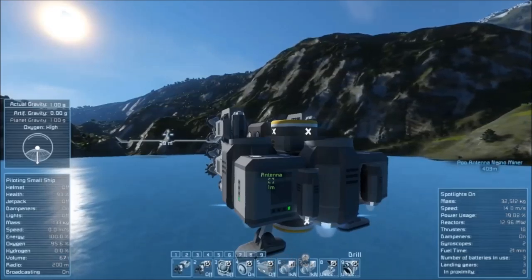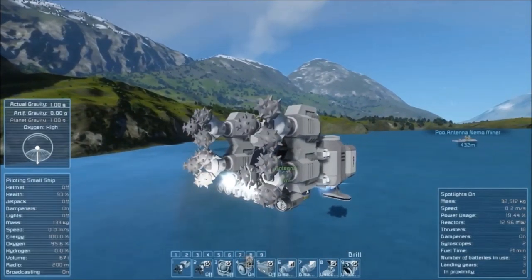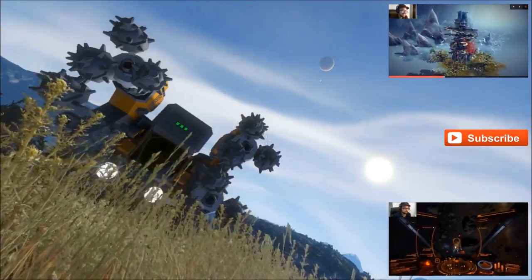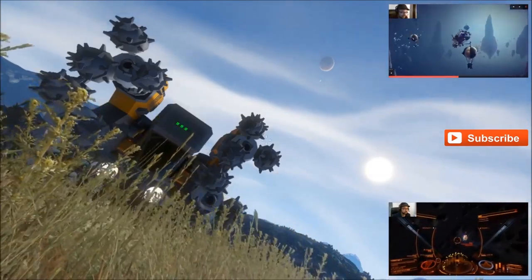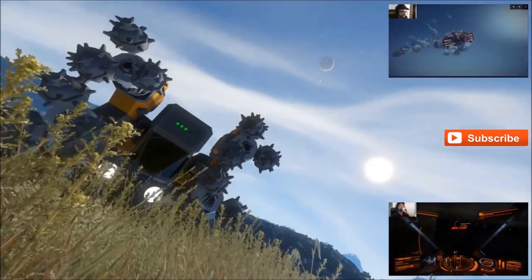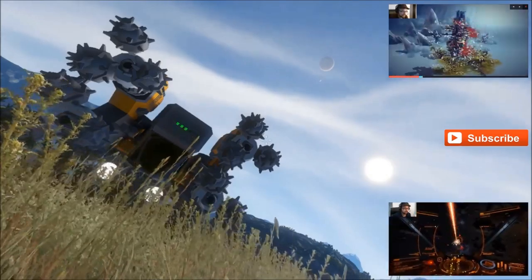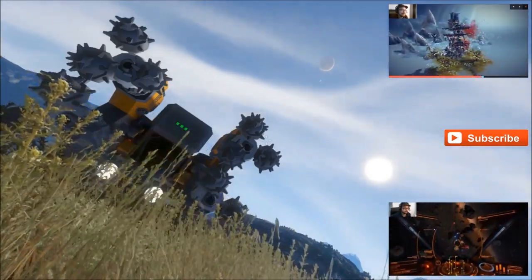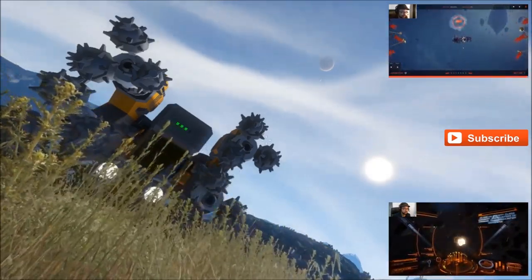So anyways guys, that is pretty much the tutorial. I hope you enjoyed it and thank you for watching. If you liked this video, leave a like. If you'd like to see more of this kind of stuff, go ahead and hit that subscribe button. On the top right you'll see my playlist of tutorial videos for Besiege, which is a creative style physics game. And on the bottom right you can find my gameplay playlist for Elite Dangerous, which is technically a space flight sim — but it's really a kind of 'if you needed to make money and had a really cool spaceship with lasers, what do you do?' kind of game.